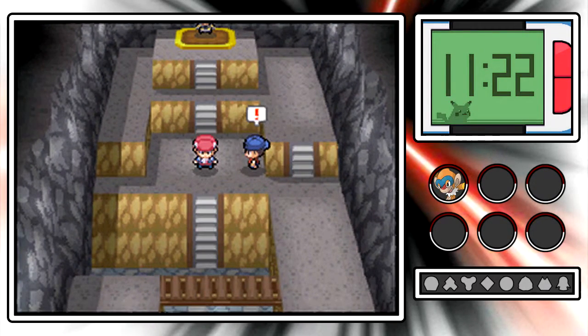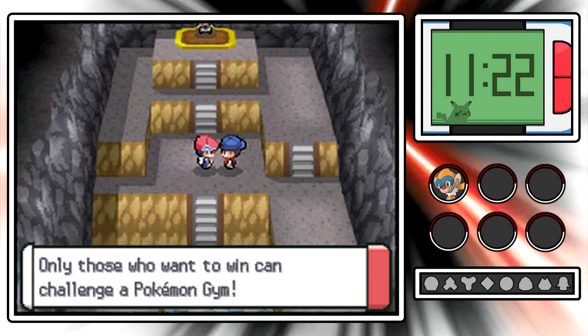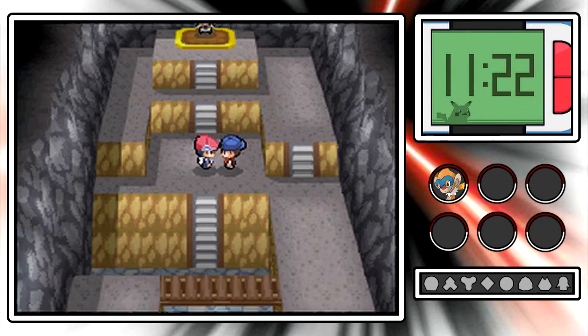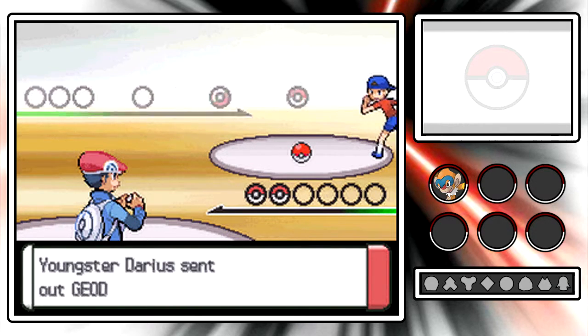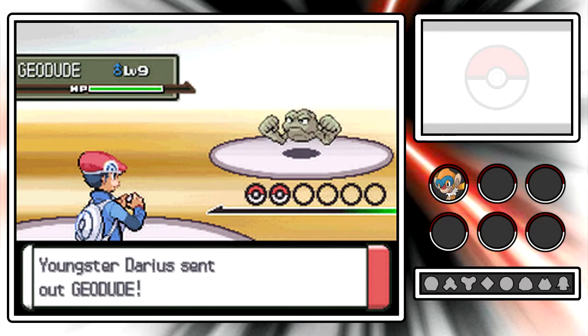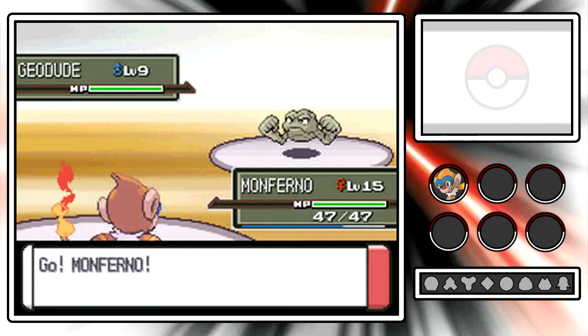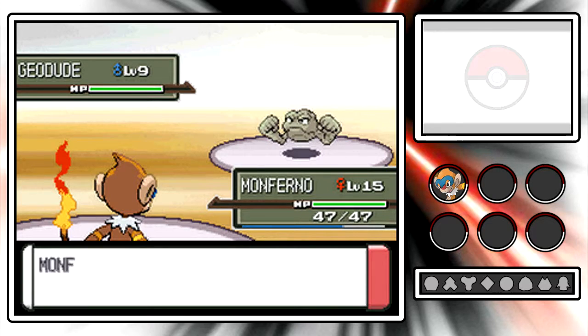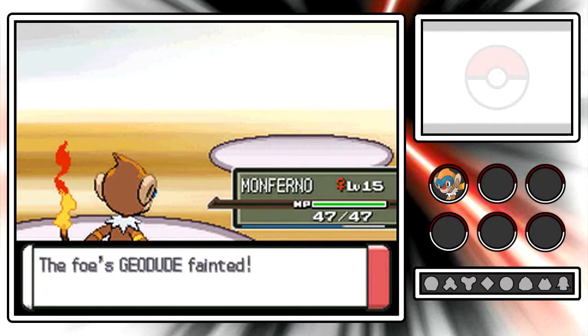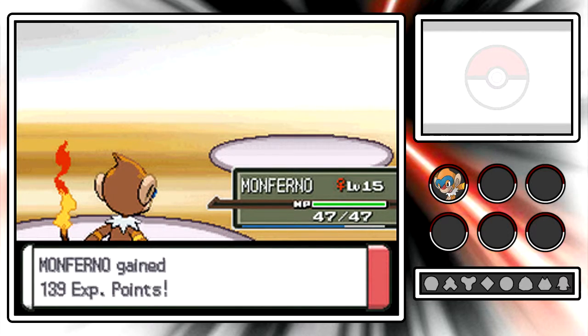But before we take on Rourke, we're gonna take on this final youngster. Anybody can win a Pokemon Gym Challenge if you use the right strategy - you can even win with a type disadvantage like I'm going into right now. Although technically it would be an even bigger disadvantage if Monferno was still a Chimchar. This youngster has a level 9 Geodude plus another Pokemon.